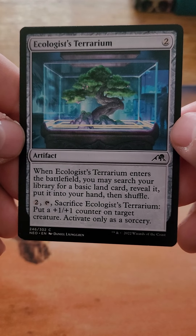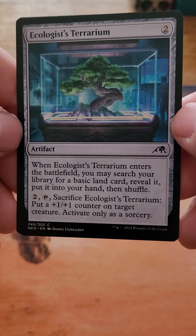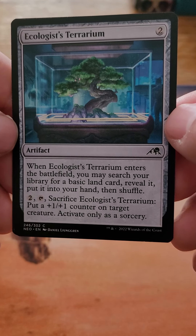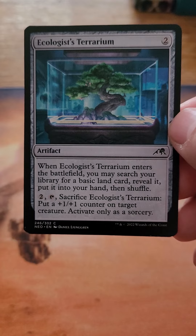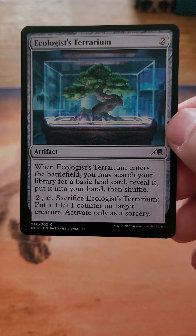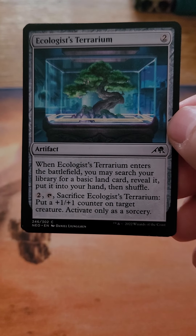Ecologist Terrarium, two colorless. When Ecologist Terrarium enters the battlefield, you may search your library for a basic land card, reveal it, put it into your hand, then shuffle. Two and tap — sacrifice it to put a +1/+1 counter on a creature. I don't care so much about the sacrifice ability, even though you get a sacrifice trigger. What I do like is that it's a colorless spell that lets you search for a basic land card and put it in your hand for two colorless.